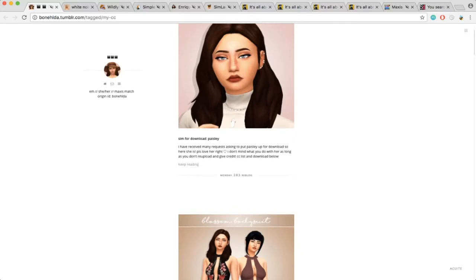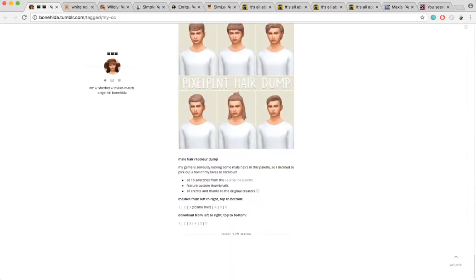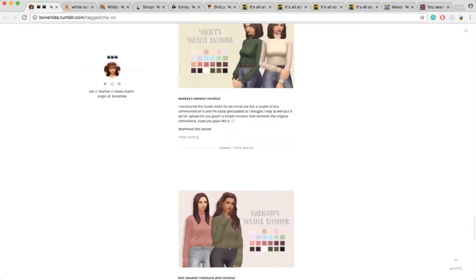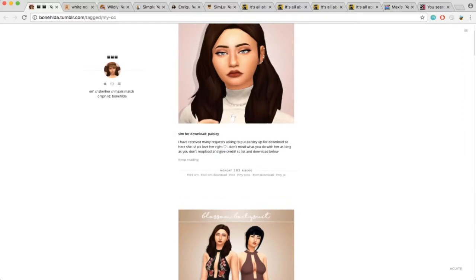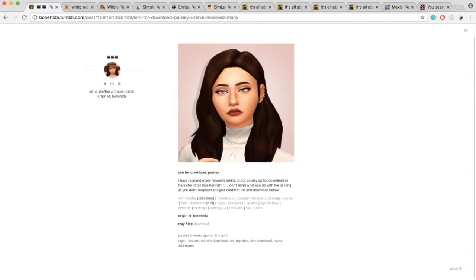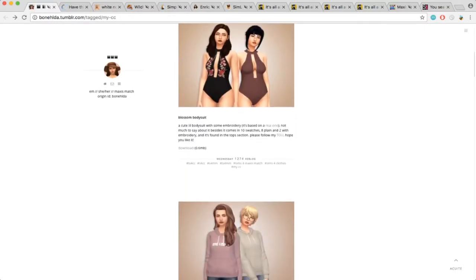So basically right now we have like a few hairs and clothing items. I'm just scrolling through really quickly to see what we have — I think there's only one page. This is a sim for download, and this is actually all the items that she used to make this sim. I think I already have this hair, but if I don't, I'm just going to get it. I'll probably reblog the content after this is over so you guys can see all of it by the time this video is up.